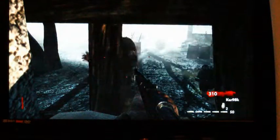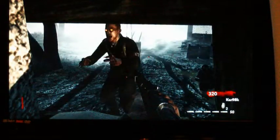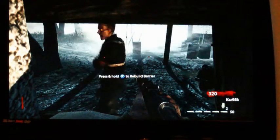I'm going to show you a cheat you can do in World at War. First of all, the zombie comes up to you, he bangs off the boards, then rebuild. As he hits them off, keep on rebuilding, and you'll keep on getting money as he pulls them off.